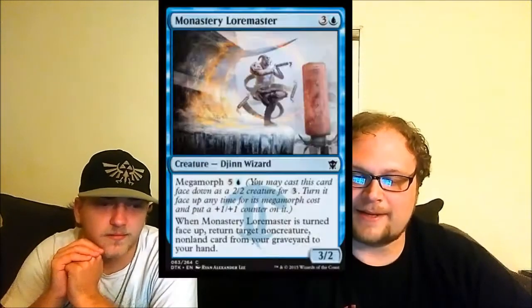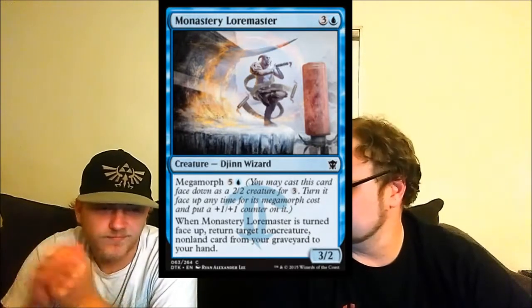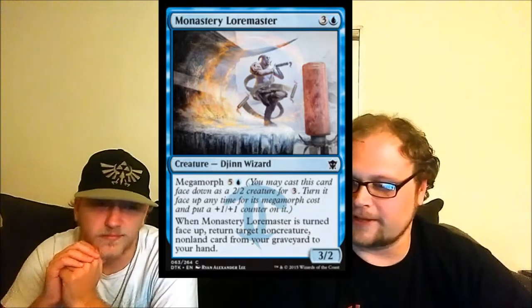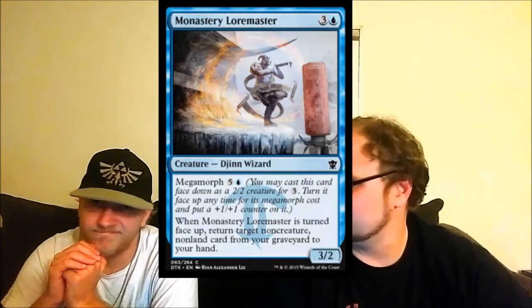Monastery Loremaster — it generates value but at an insane cost and only has two toughness at four mana. Not really into it. Let's move on.